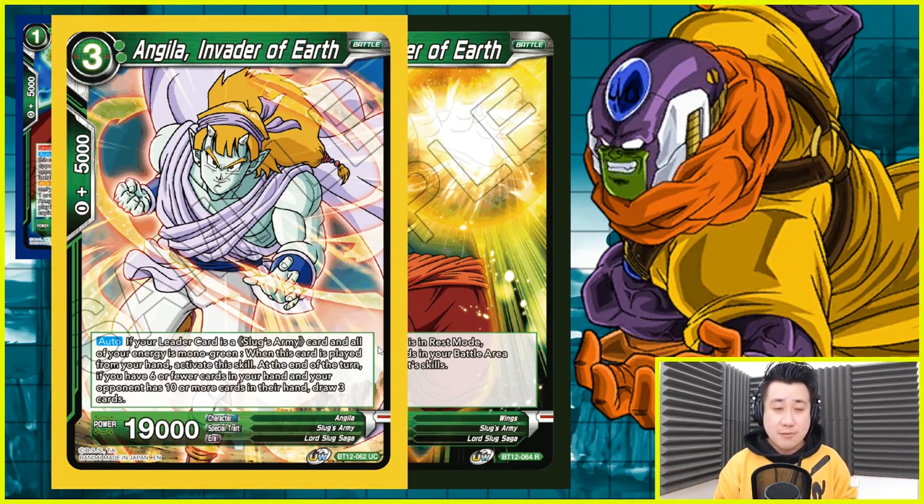The next one is Angela, Invader of Earth. If your leader card is a Slug army card — this card is pretty good. It's a comeback card: when you have six or less cards in your hand and your opponent has ten or more cards in their hand, you get to draw three cards at the end of the turn. It's a 19k that you can free play, or usually I tap two — because with Wings on the board he gets the cost reduction. So it's just two energy, 19k, that draws you three cards at the end of the turn to help you come back.